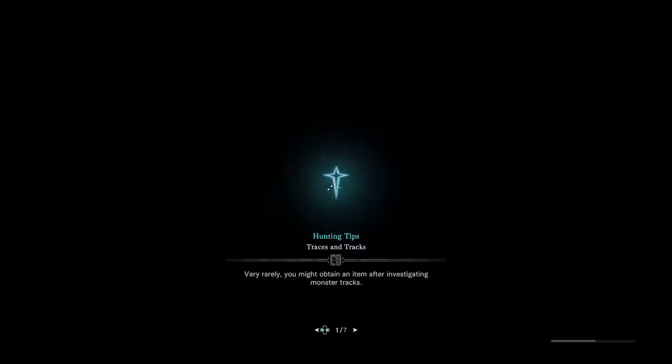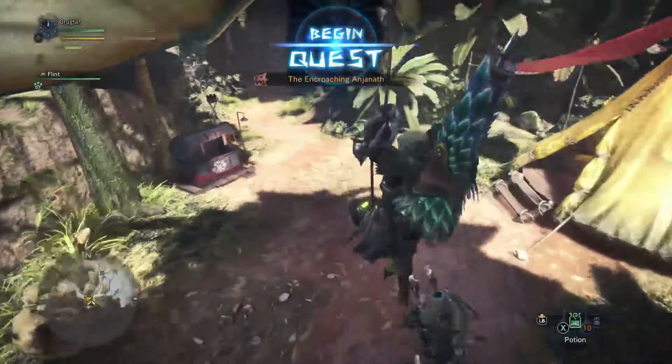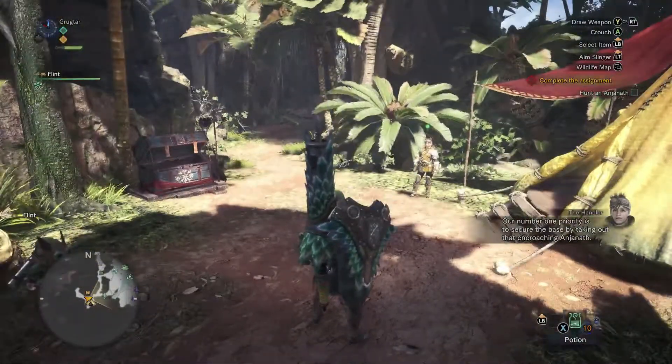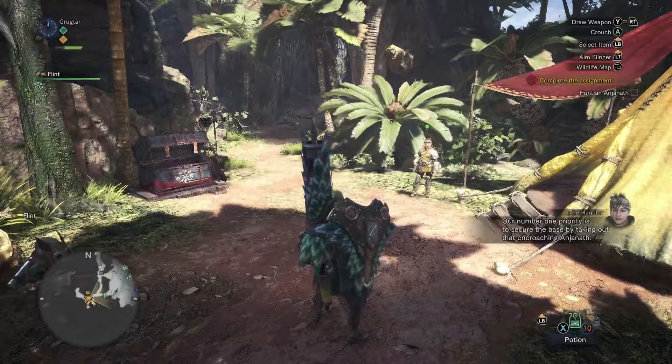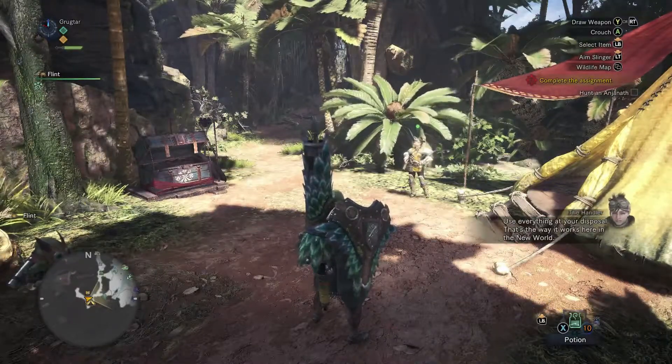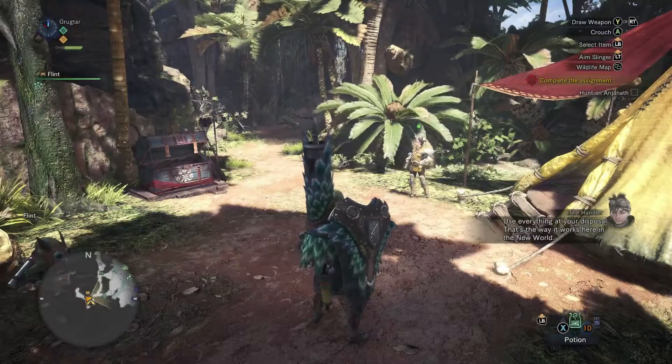So what we're going to do is talk about the lance. The lance is a weapon that's kind of neat - it's very noob friendly. Our number one priority is to secure the base by taking out that encroaching Anjanath. Use everything at your disposal. That's the way it works here in the new world.